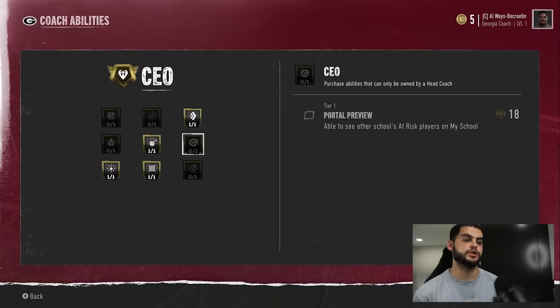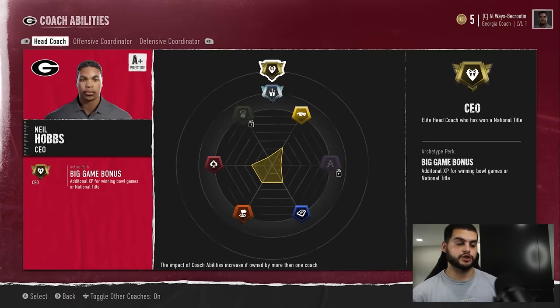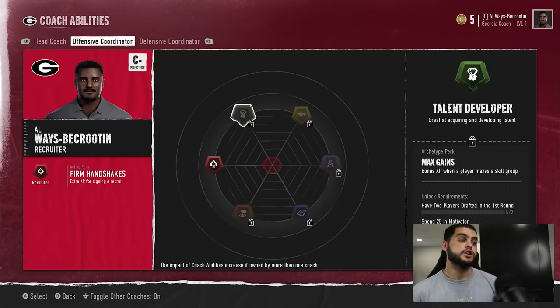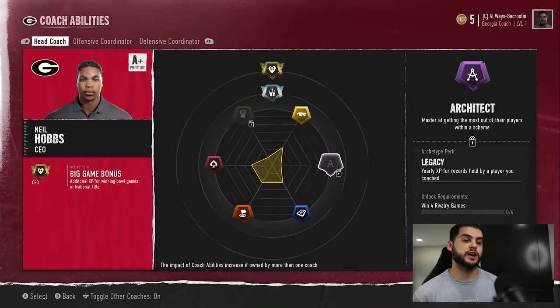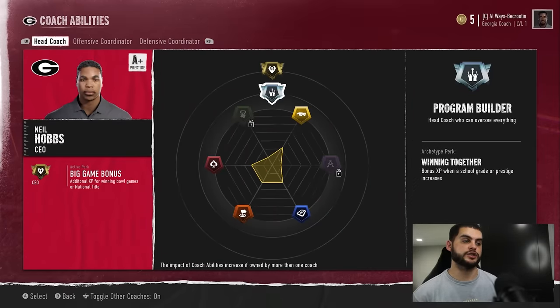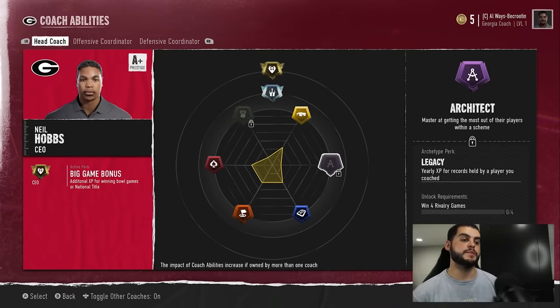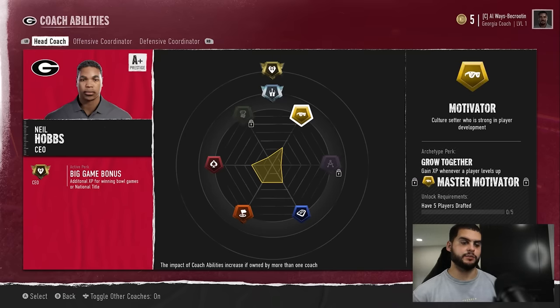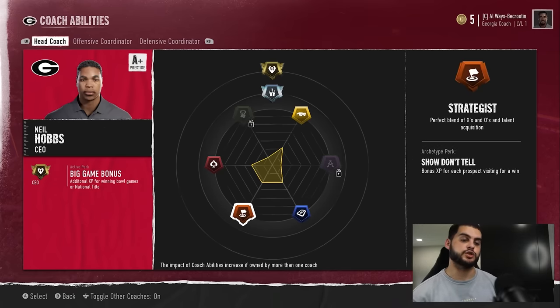There are a few variable ways to do this. First, you don't have to spend the points right away — you can just accrue them and keep waiting for your coach to get more points before spending anything. You can also unlock things for yourself by simming through seasons. For instance, looking at the CEO coach abilities, things like 'win four rivalry games' or 'have five players drafted' can be unlocked — and with Georgia it's going to be super simple to hit all those targets to unlock the elite trees.